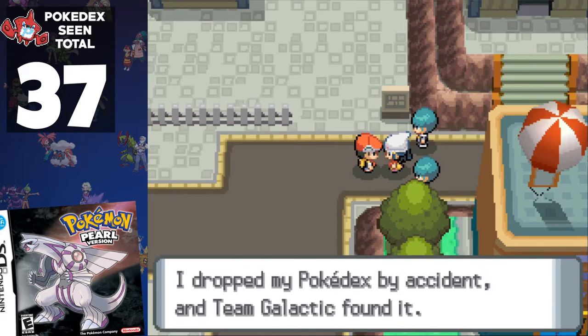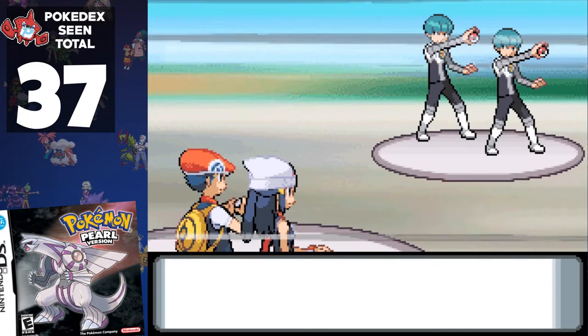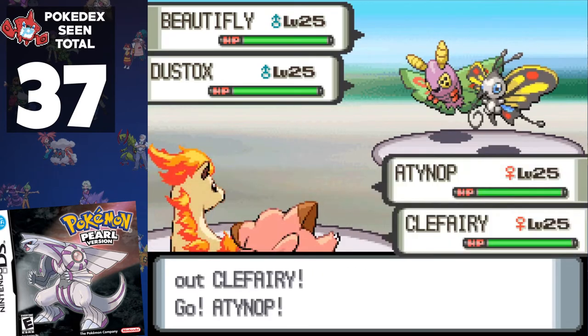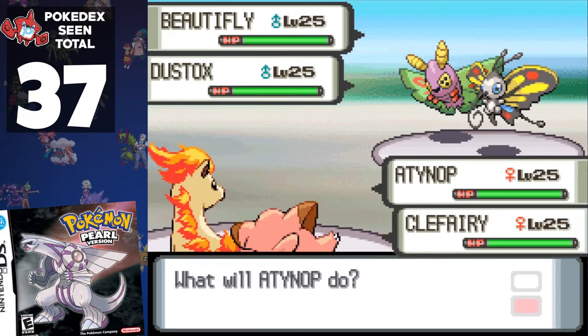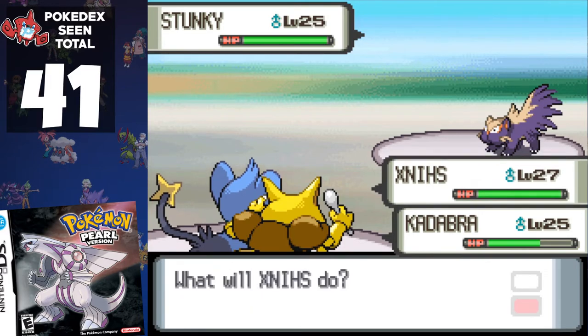Team Galactic has stolen Dawn's Pokédex, which means it isn't getting filled up! At the Galactic Warehouse, we come to the rescue, and our bravery is rewarded by an increase of 4, as we add Dustox, Croagunk, Stunky, and Clefairy. Thanks, Dawn!